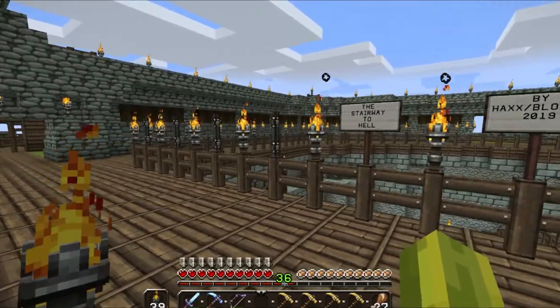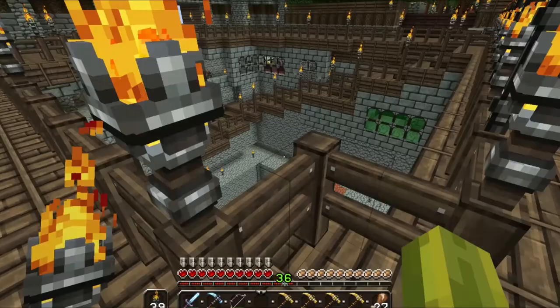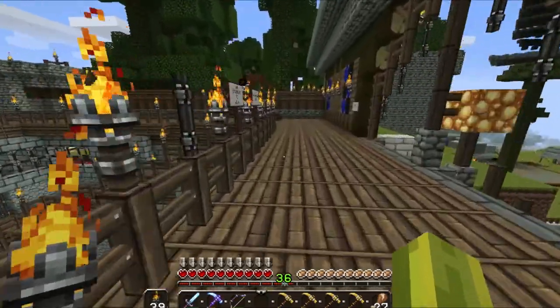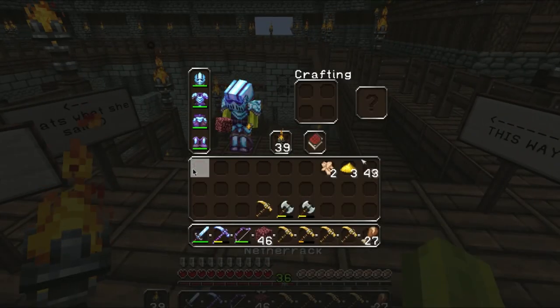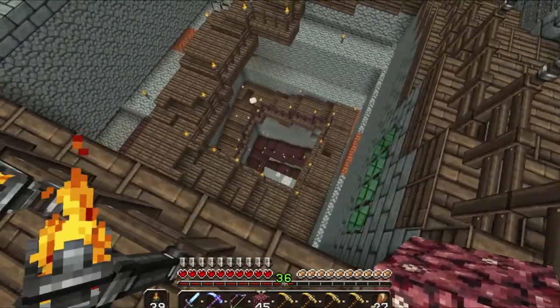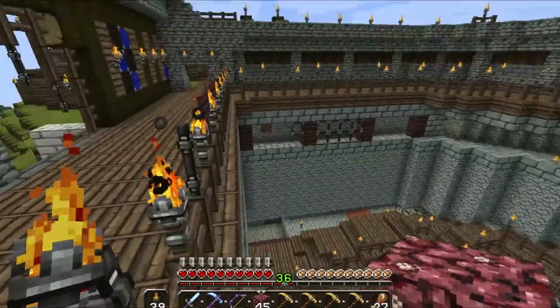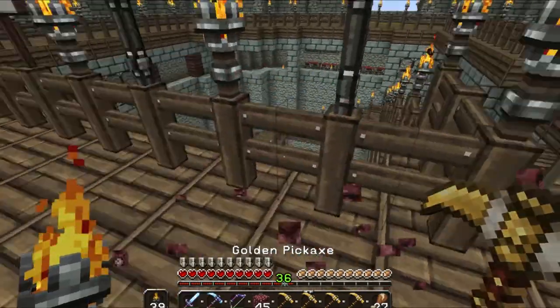I've got a heap of torches going here — I've got enough coal for it. Have a look at that — is that just crazy or is that crazy? A little bit of netherrack. Let's jump up here. Look at that — just goes all the way down there. I still haven't even finished that yet. This was all flat mountain and yes, I carved every little bit of this out.